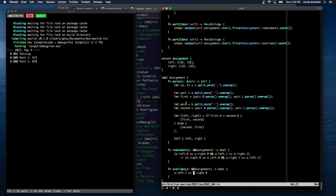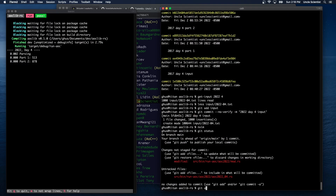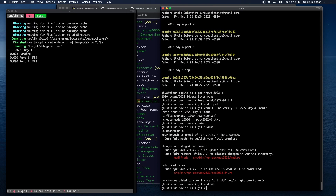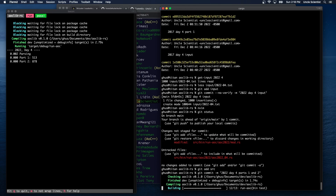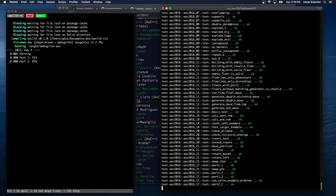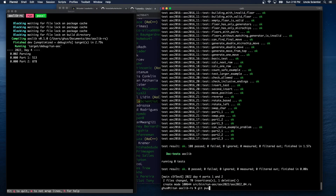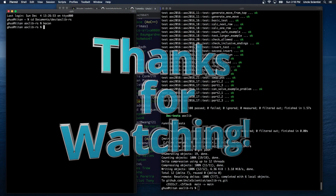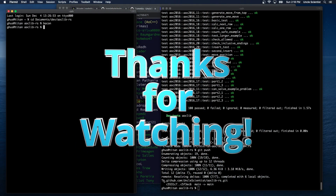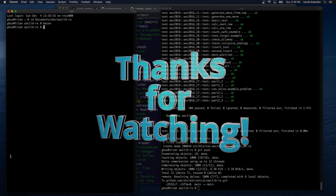Everything looks good! `git status`, `git add source`, `git commit -m '2022 Day 4 parts one and two'`, and there we go — `git push`. All done! Thanks for hanging out with me everybody. I know it was a really short stream. I meant to only go about half an hour and it's already been a little over, so see you next time.